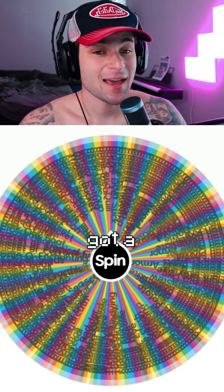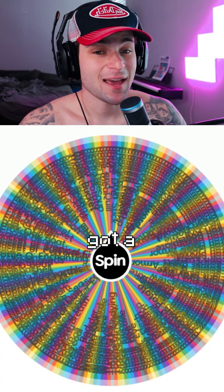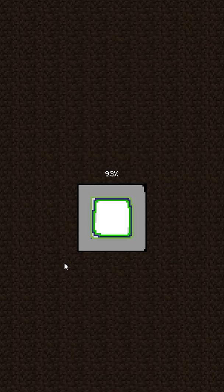Speedwriting a random item in Minecraft part 4. This wheel has every single item in Minecraft and we got a book and quill.